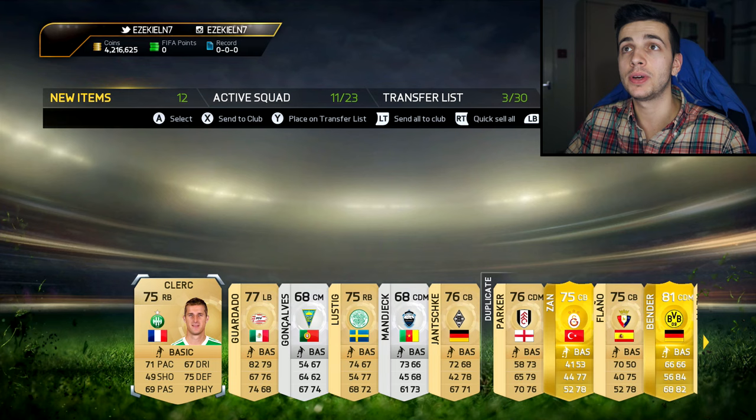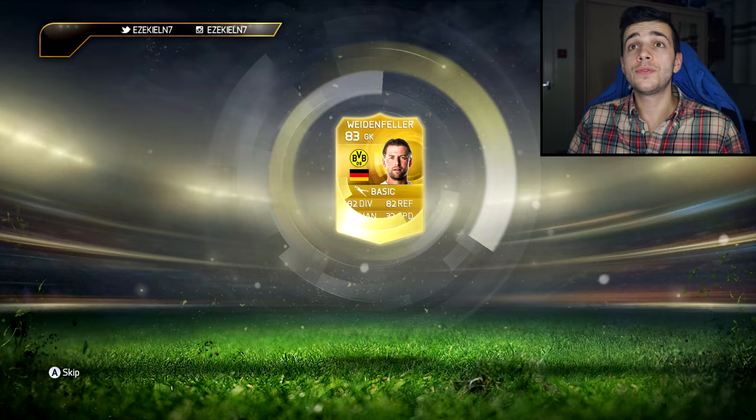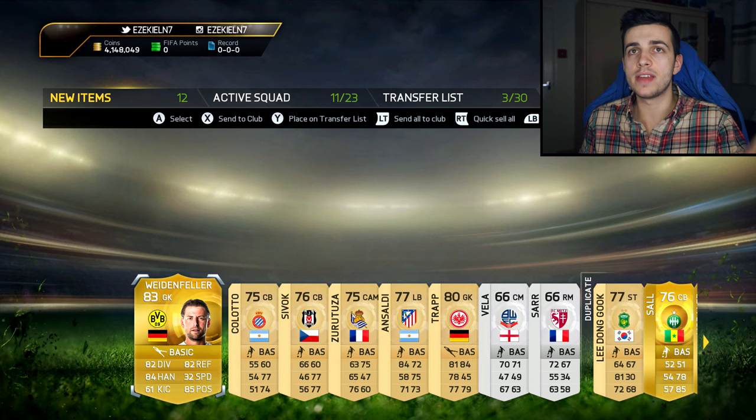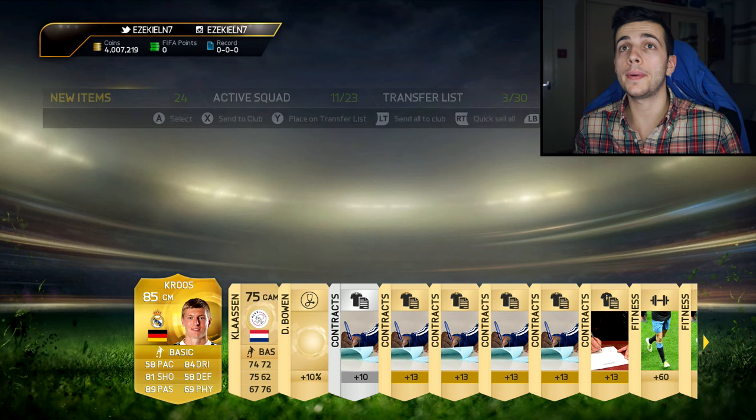The 25k packs are almost up now. 83 — he's the highest rated we've had and it's Weidenfeller. Not quite Neuer. Do you reckon Neuer is actually going to be any good? Because his 90-rated card doesn't really feel that much better than this 83-rated Weidenfeller. I don't know if it's going to be that much better. Skip, skip, skip.